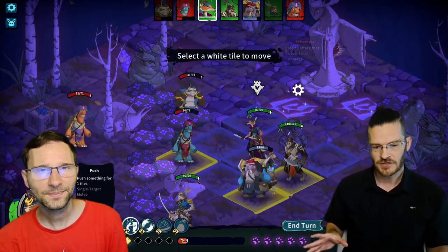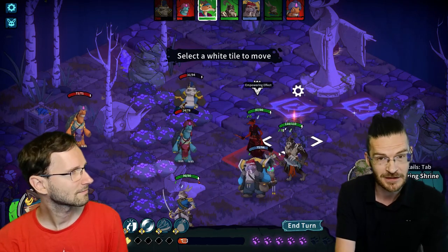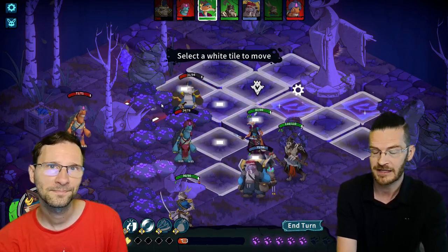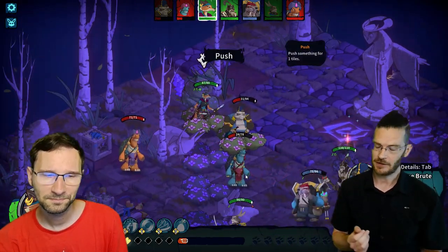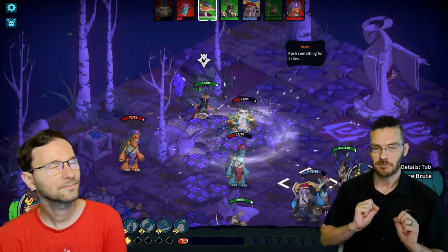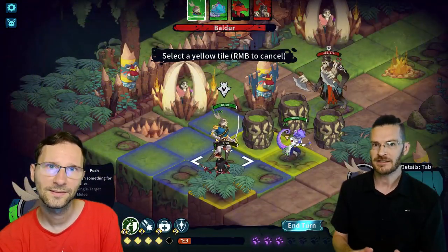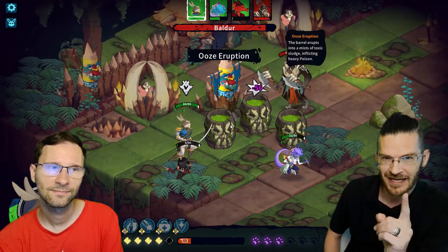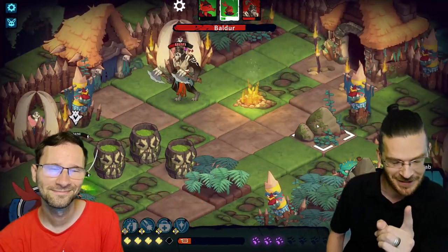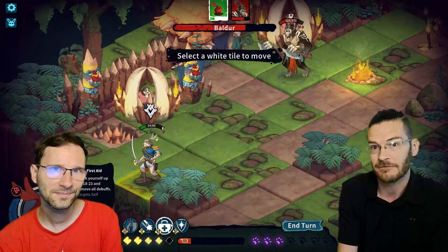There are a lot of layers to the combat, and a very important factor if you want to be victorious against some of the overpowered enemies is the environment. There are going to be a lot of traps, there are exploding barrels, and you can push other enemies if you have the ability. Using the environment to your advantage — without blowing up your own characters — is a very important factor in getting victory.